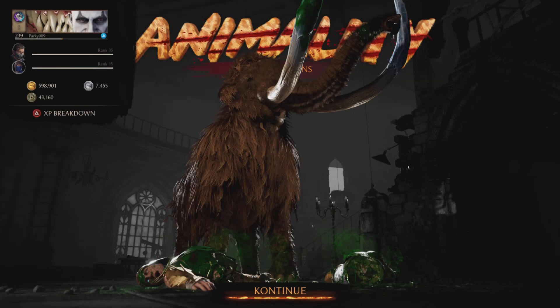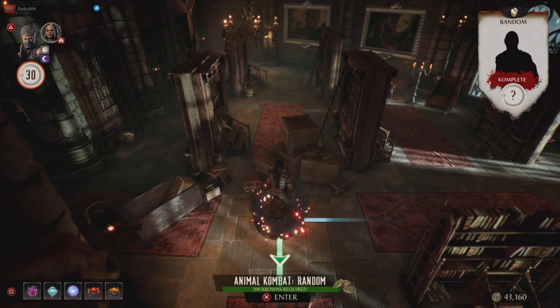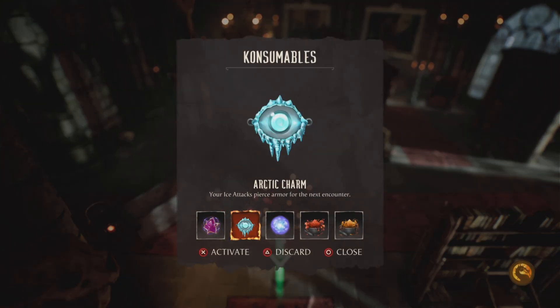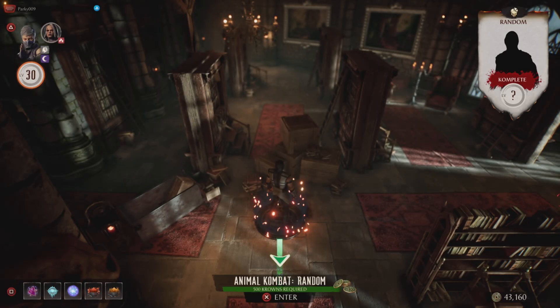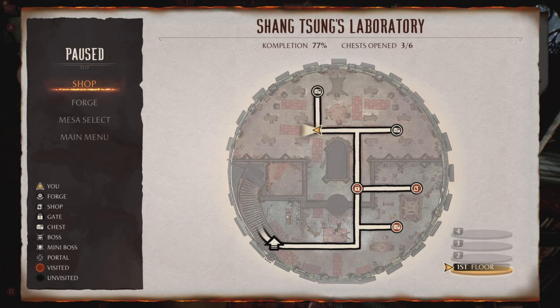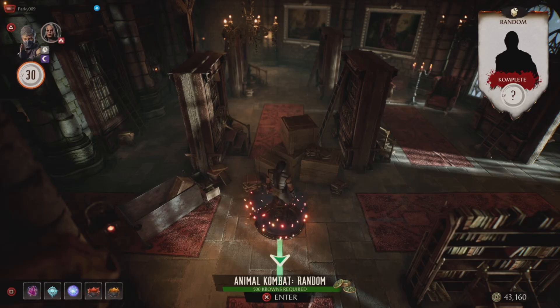So I got the orange herb this go - last go I got a different one. It's a random one every time, as long as you've got coins. There's the map again - first floor, Shang Tsung's Lab. Thanks for watching.